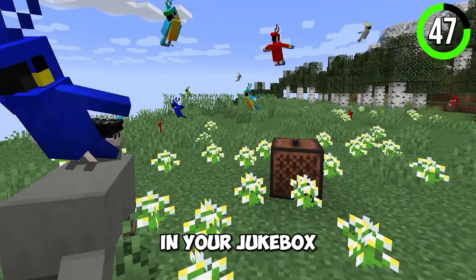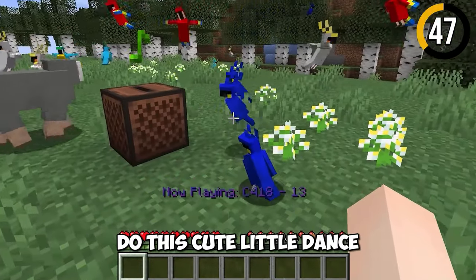By playing music in your jukebox and having a couple of parrots around, it makes them do a cute little dance.